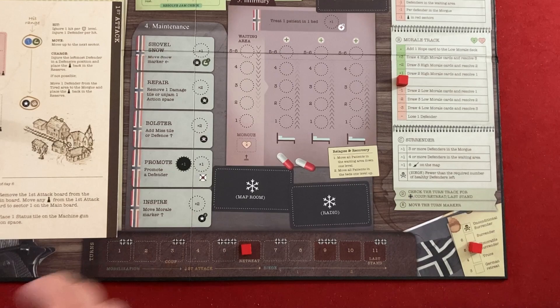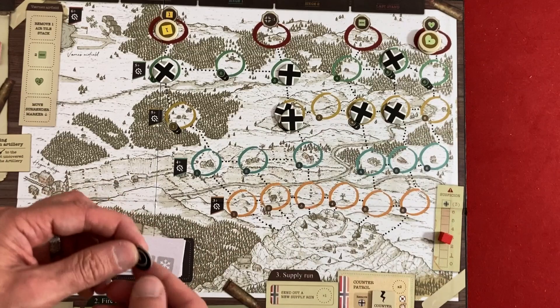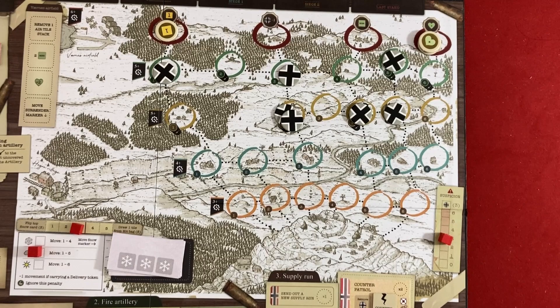Just for future reference: every single supply spot on the map is reachable in five moves except that one harder one — that's why it has a morale bonus instead of a simpler reward. Now we do the final first attack card before transitioning to the siege. It's sunny so we can run faster. The event removes one delivery token from each of the leftmost two open supply depots — some of our surrounding supply depots were discovered, leaving just two tokens at each.